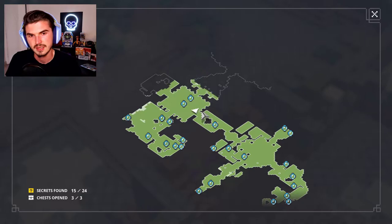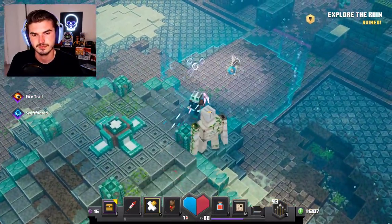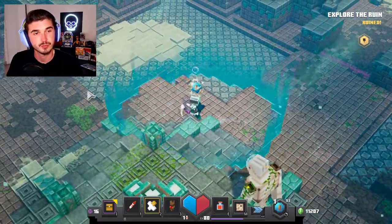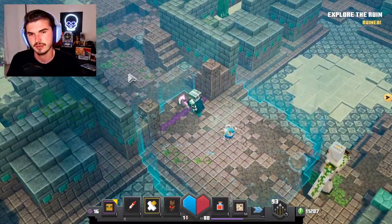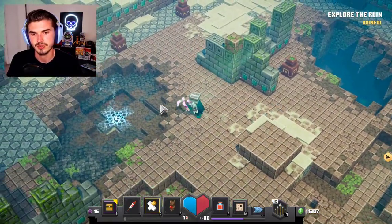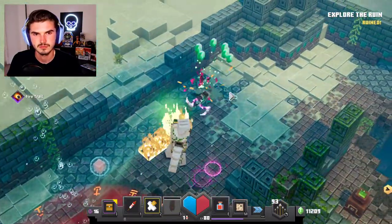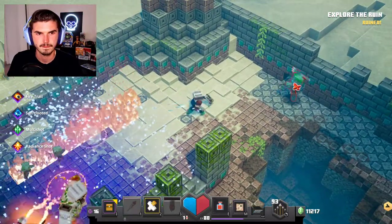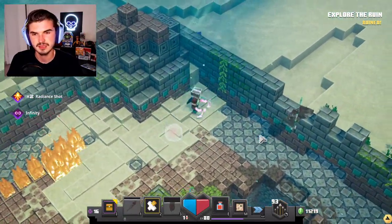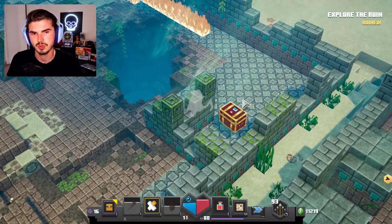That was the last enemy. We came from that direction and need to go this way. There is some air here, and we're going to have another fight. This thing just does some awesome damage — I highly recommend an exploding crossbow if you're playing through this DLC.